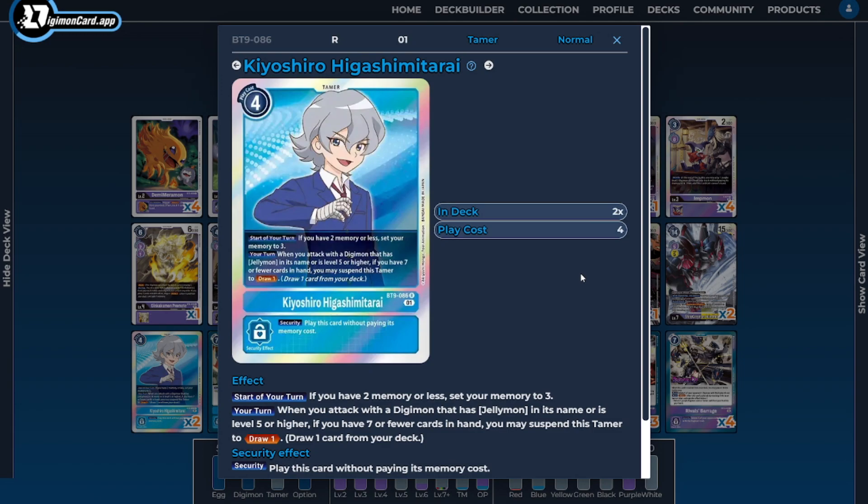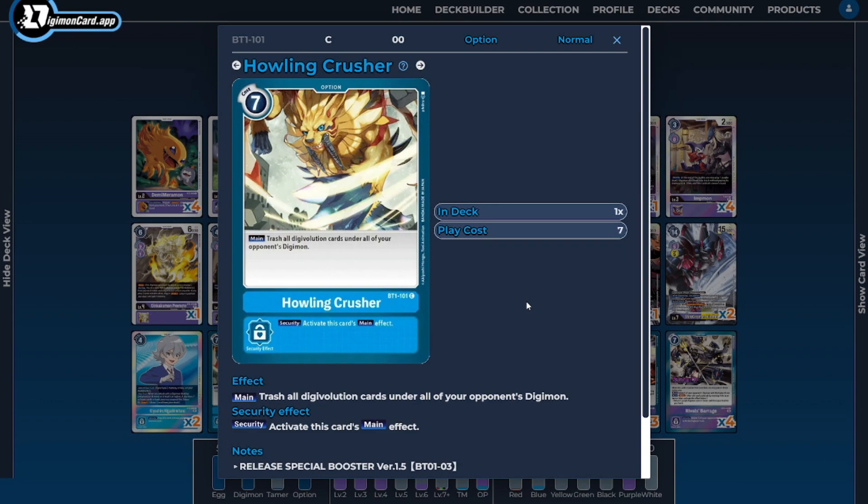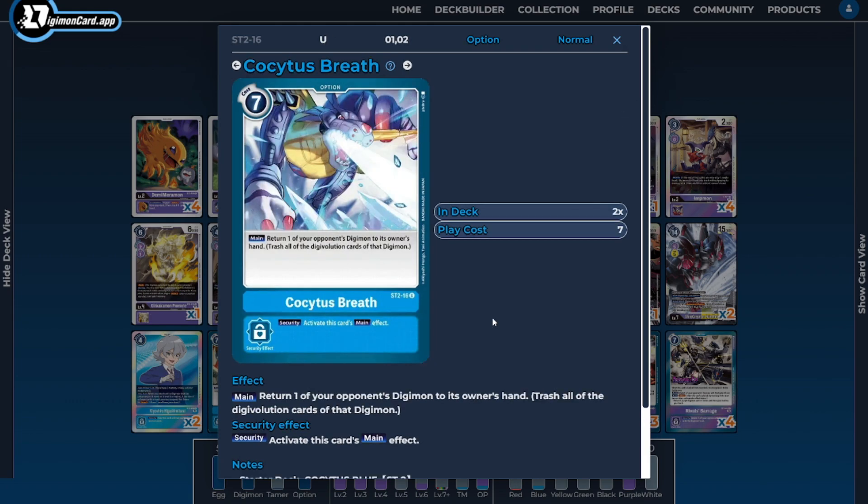For tamers, I'm only running two copies of Kyoshiro as the blue tamer to allow us to use blue options. He's a great generic blue tamer — a good memory fixer who also draws a card when interacting with any level 5 or higher Digimon if we have fewer than 7 cards in hand. The blue options we're incorporating are one copy of Howling Crusher to remove Digimon with problematic inheritable abilities and giant stacks, and two copies of Kokaita's Breath as blue removal, since some cards have protection against deletion but not against bouncing.